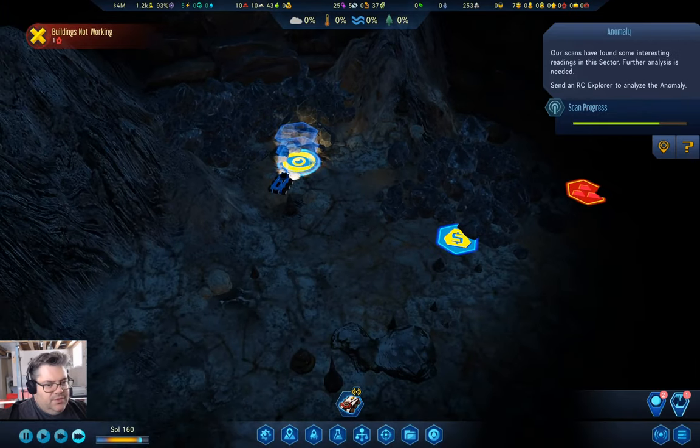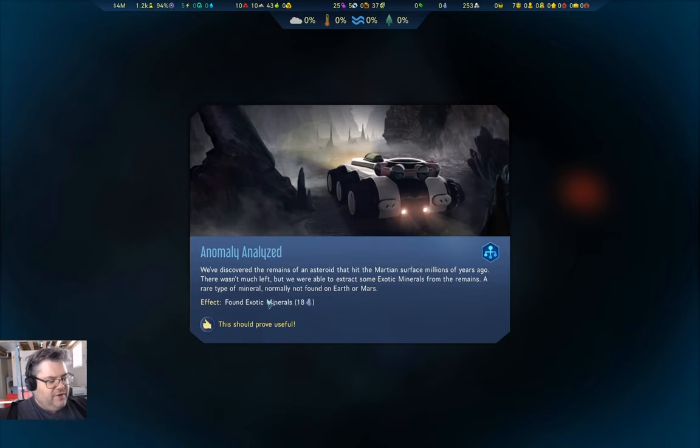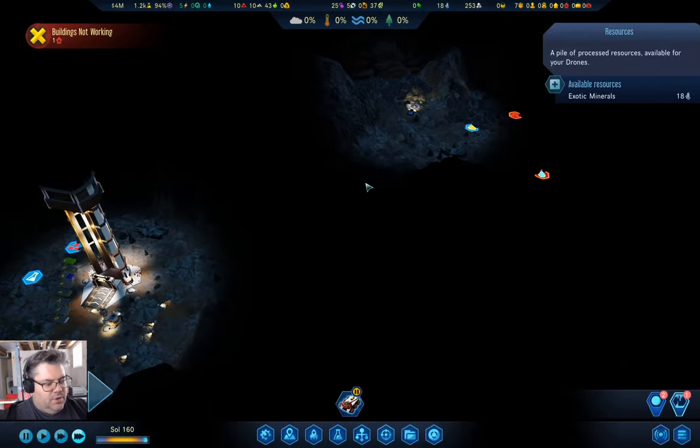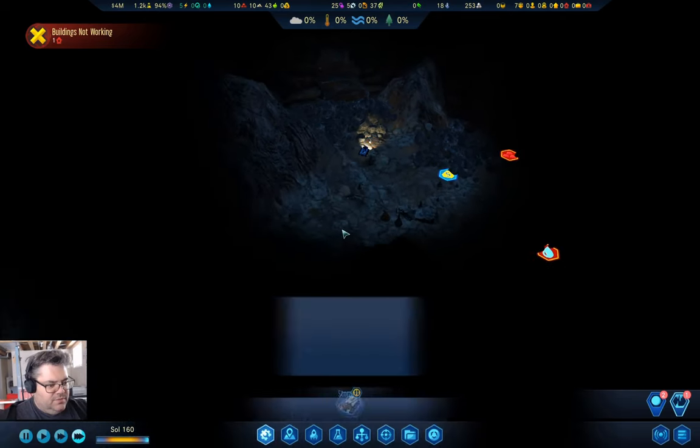This is going to start the scavenger hunt to find the thing. We found 18 exotic minerals. We have exotic minerals down here — that will prove useful. We can't do anything with them yet, but we found them.